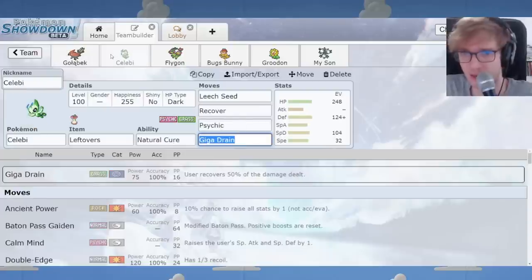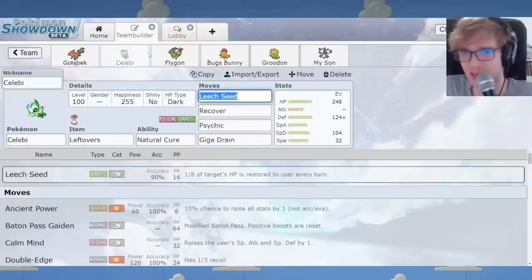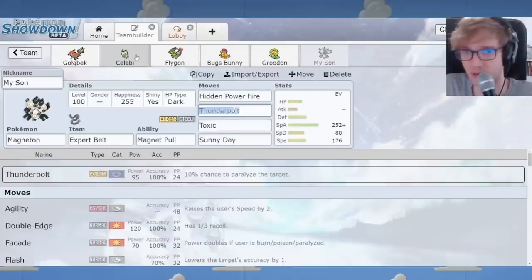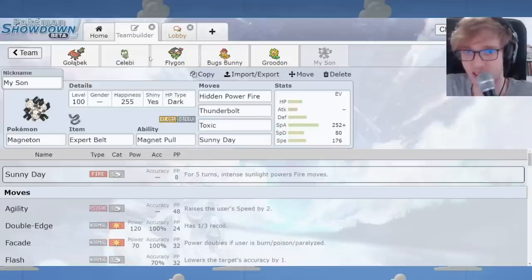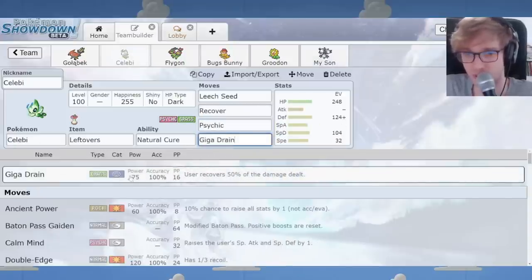I put a Celebi on the team and replaced Magnezone. I thought: let's take this in a different direction with the defensive core — running Celebi will help against Water-types, which we were previously a bit weak to. Celebi also benefits from Magneton because we take out Skarmory. Skarmory can just sit against this set and spam Spikes, and you can't do much about it without Magneton. Giga Drain is also buffed in Gen 3 Hoenn Gaiden to be more like the modern Giga Drain with 16 PP and higher power.